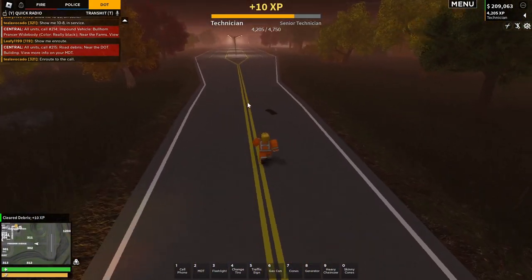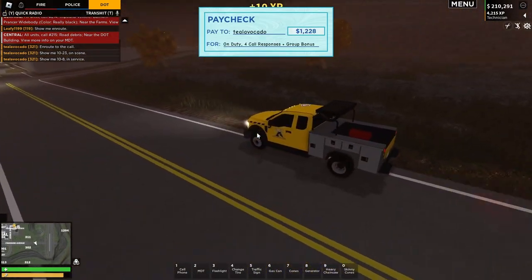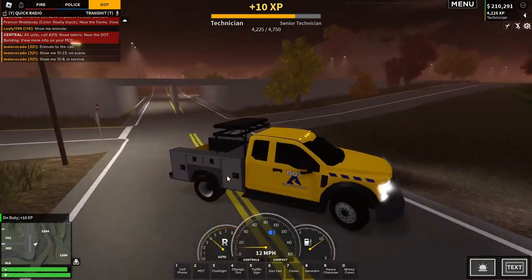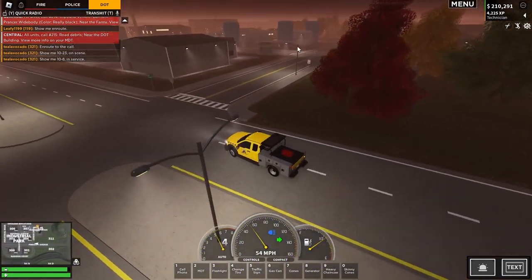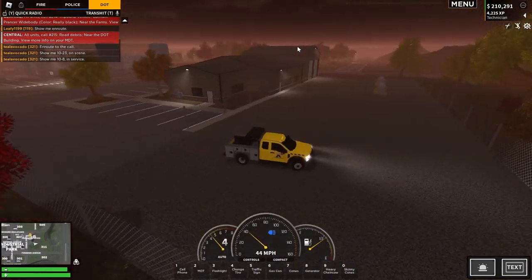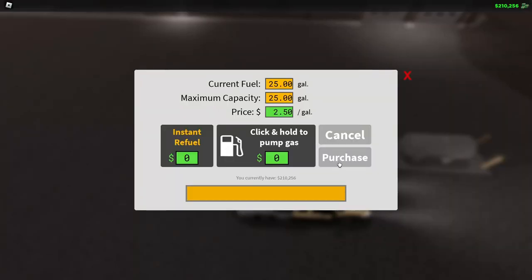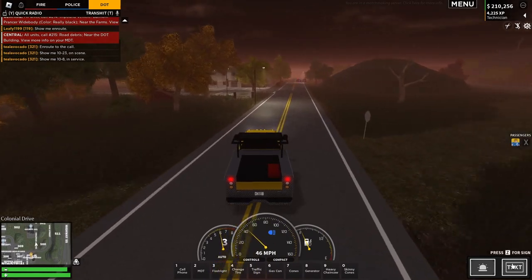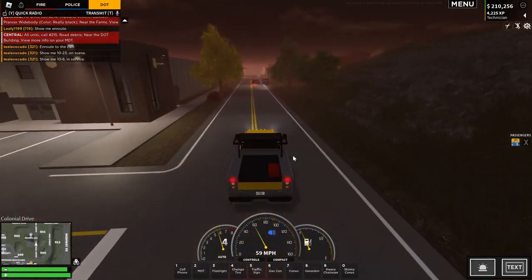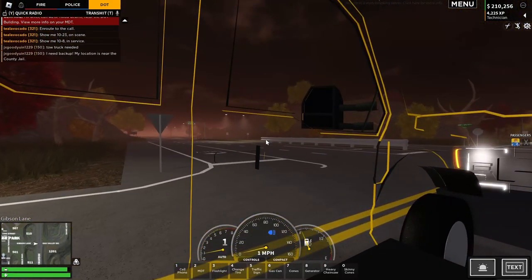Let's get to the call which is here — there are two bits of debris. I'm on scene and now I'm available because I've cleared it all. I don't really want to go on the highway. While we're near the DOT building, I'm going to refuel — let's go inside to the fuel tank and refuel. It's half the price compared to the gas station, so that's good.